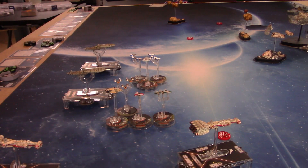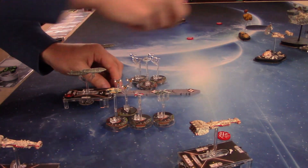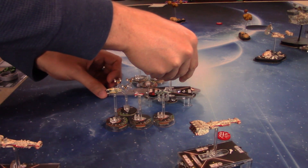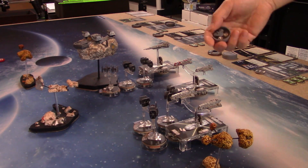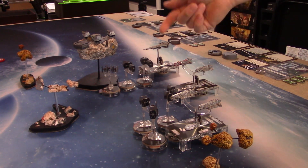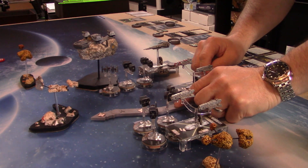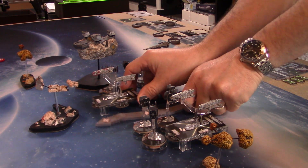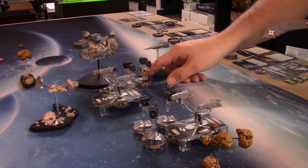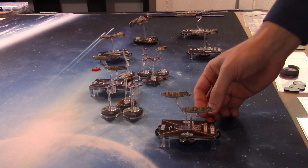We go with this transport, revealing a Navigate, taking it as a token, and moving speed two straight ahead. Activating the other Gozanti, I have a Squadron Command — take it as a token and pass it over to Iden next to him. Moving at speed two, a little jig-jag in front of the debris field. Now activating Talon's transport: revealing a Navigate, taking it as a token, then moving speed two.